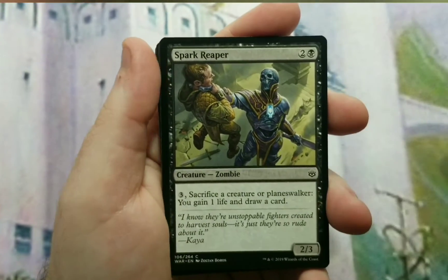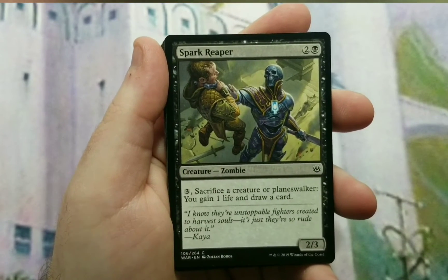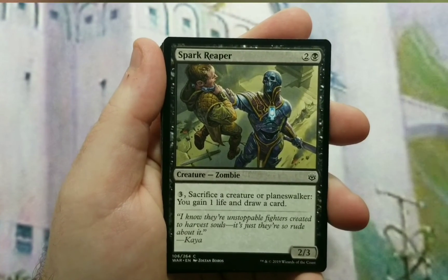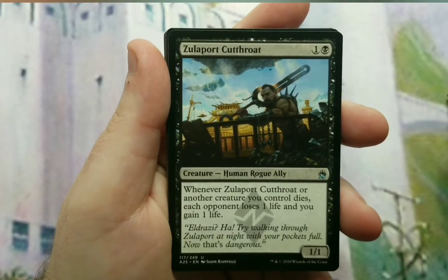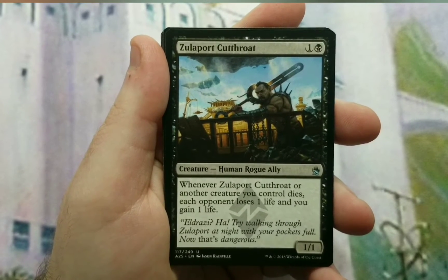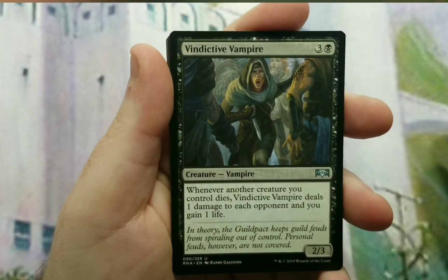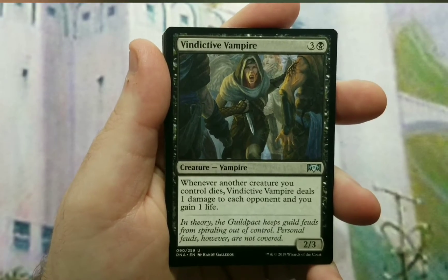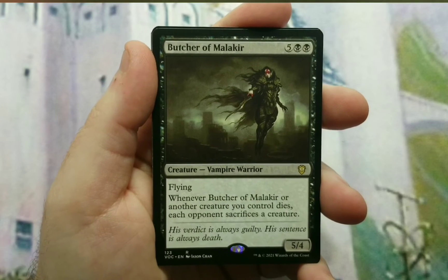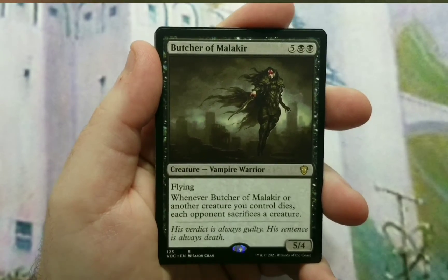We have all these tokens and we're going to do some sacrifice stuff. Spark Reaper is a 3/2 cast 2/3 — pay 3, sacrifice a creature or planeswalker, you gain a life and draw a card. So life gain, drawing a card, and a dies trigger. Putrid Goblin Cutthroat: two to cast for a 1/1 — when it or another creature you control dies, each opponent loses a life and you gain a life. Same thing with Indulging Patrician Vampire — 4 to cast 2/3, whenever another creature you control dies it deals 1 damage to each opponent and you gain a life. Butcher of Malakir: 7 to cast 5/4 flyer — when it or another creature you control dies, each opponent sacrifices a creature.